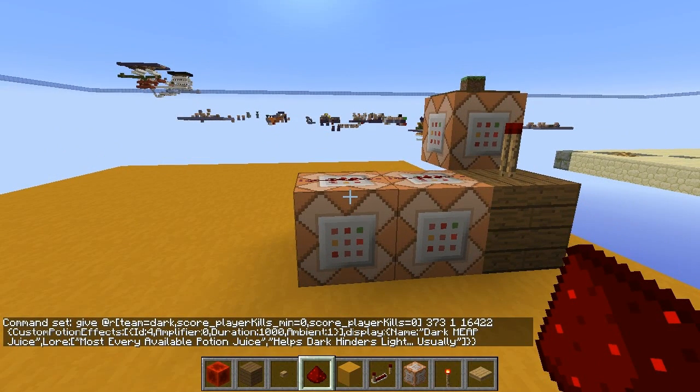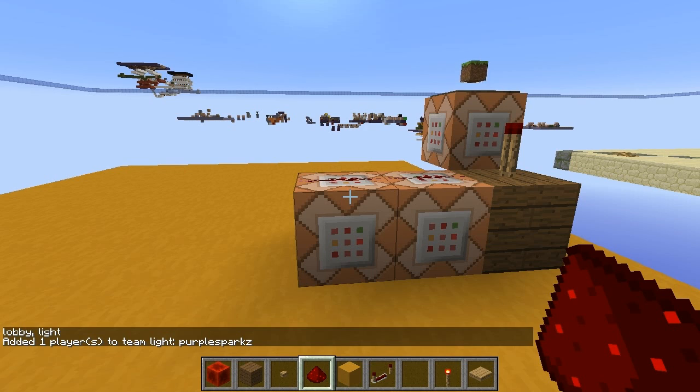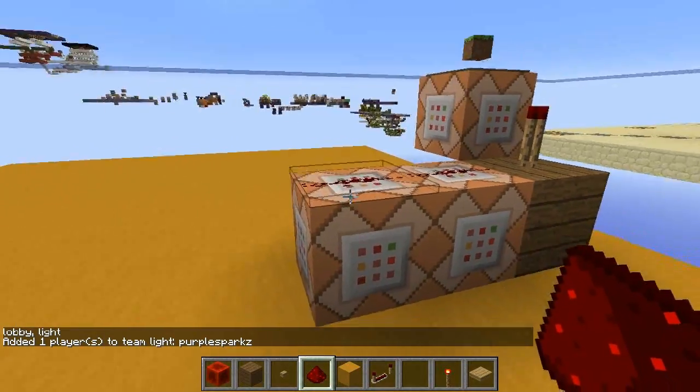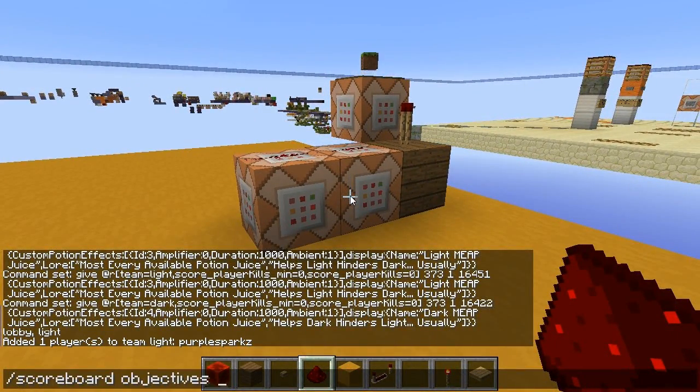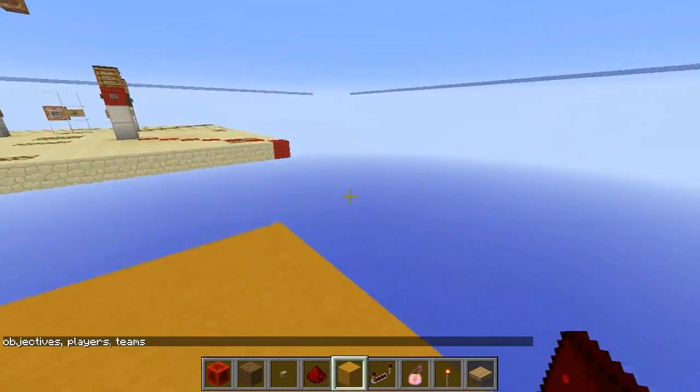Okay, I think they're done. So scoreboard teams join light. I'm currently... scoreboard objectives, players, scoreboard. I got a Meep Juice! Great. I got a light Meep Juice because I'm a member of the light team.